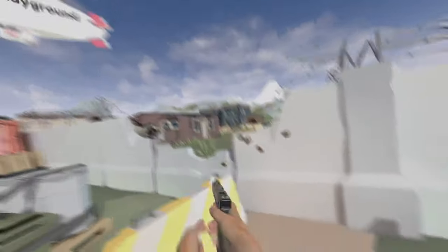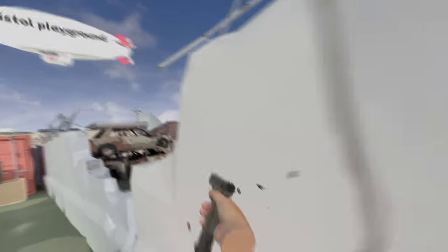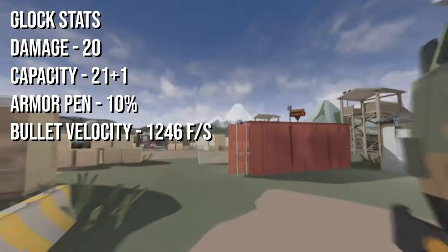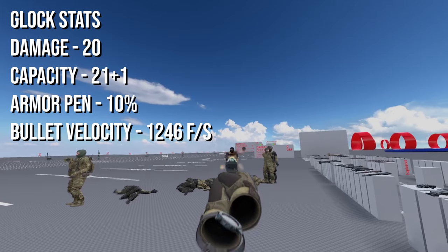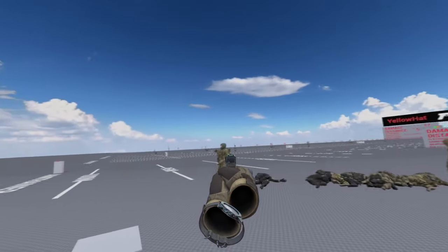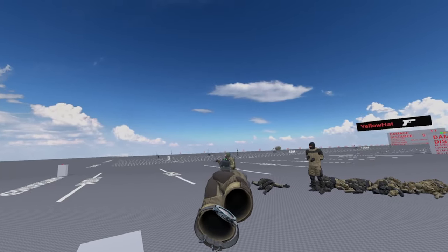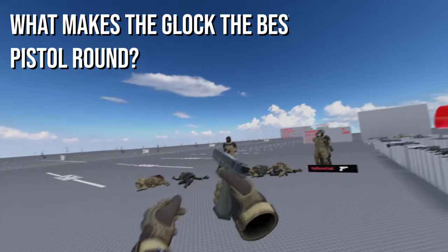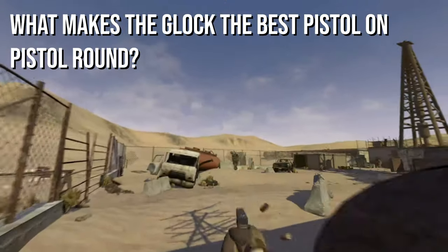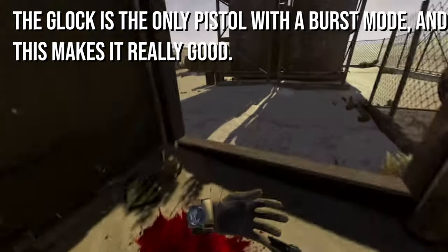The other pistol at the $500 price point, and without a doubt the best pistol to use on pistol round, is the Glock. The Glock does 20 damage per shot and suffers from many of the same things as the Beretta — low armor pen, 3 headshots to kill a helmeted player — but it doesn't have as much recoil as the Beretta on single fire. So what makes the Glock good? You see that little fun switch on the right? That's what makes it good. The Glock has a burst mode in addition to its single fire mode.